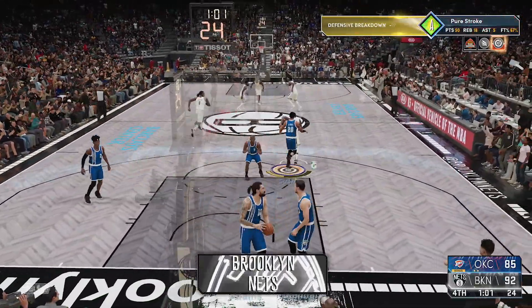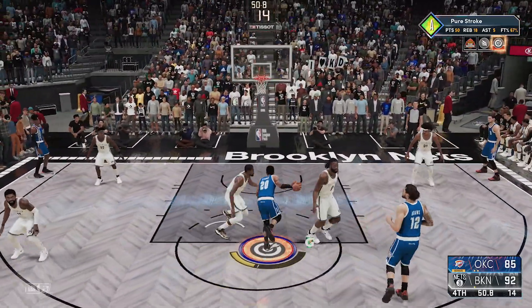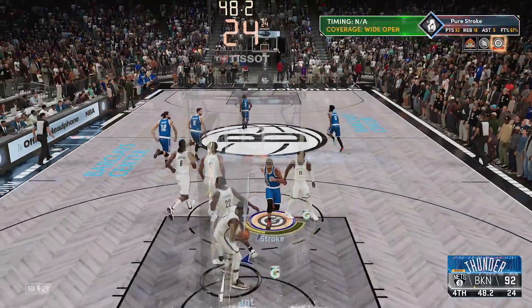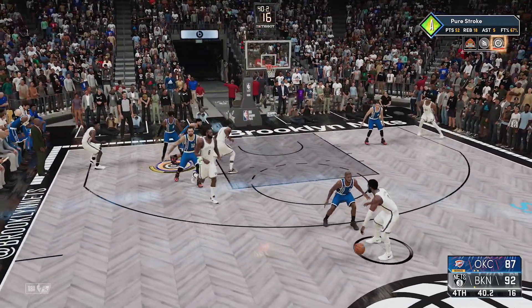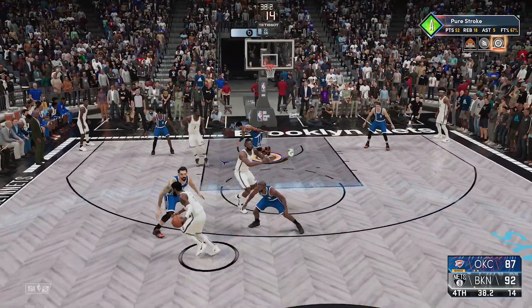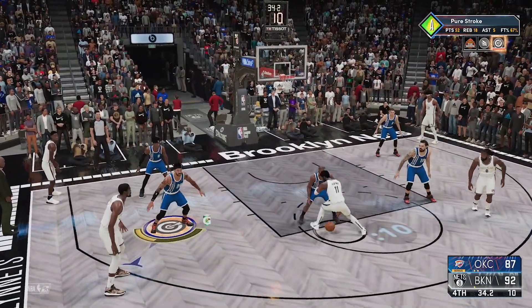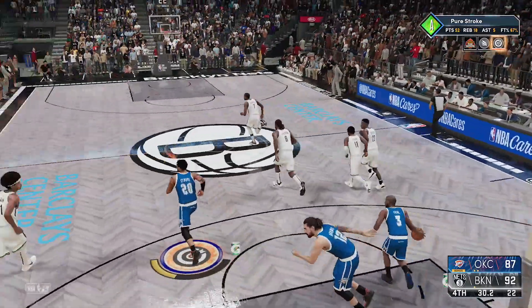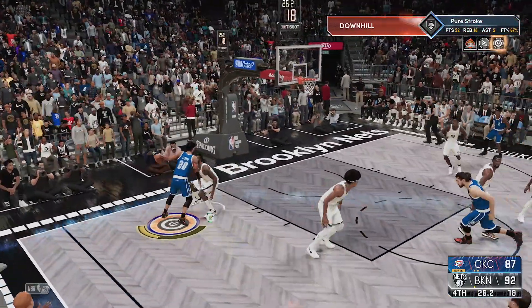KD is just in full attack mode right now — I couldn't stop him doing what he does best and taking over. I come right back, force my way to the rim, get him falling for the pump fake, and we cut it back down to a five-point game. At the 42-second mark, Kyrie is trying to create — thankfully Chris Paul makes an incredible defensive play, slapping that one away.